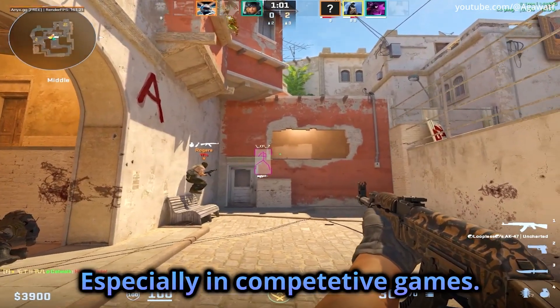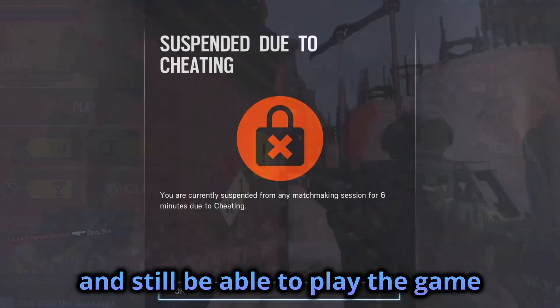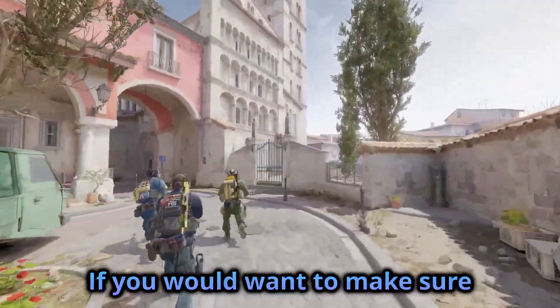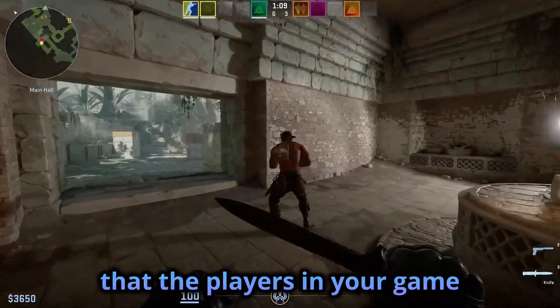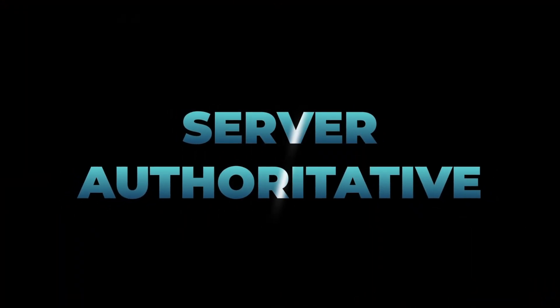Cheaters. We all hate them, especially in competitive games, but how can we prevent them from cheating and still be able to play the game without stuttering and latency? If you want to make sure that the players in your game cannot teleport anywhere they want, you would make the movement server authoritative.